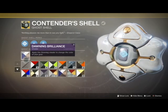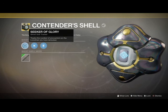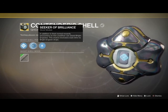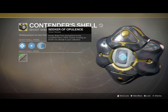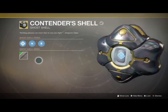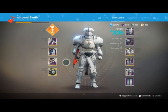For the ghost shell, it's got Seeker of Glory, which tracks the number of encounters in the Leviathan you've completed. Seeker of Brilliance, which in addition to normal rewards on the Leviathan, can also reward you a bright engram. And Seeker of Opulence - exotic drops from encounters on the Leviathan have a 50% chance of being an exotic not already in your collection. I really like that ghost shell. I hope you all enjoyed this video. As always, drink more chocolate milk - take care, everybody.